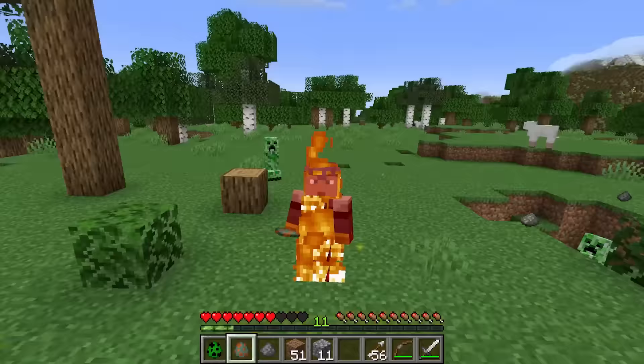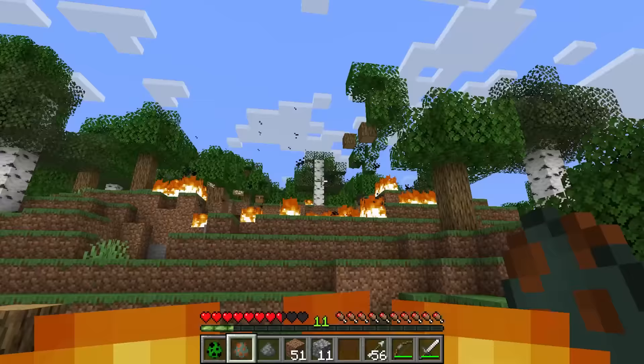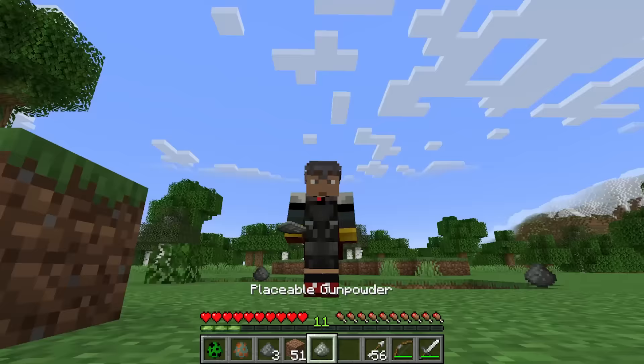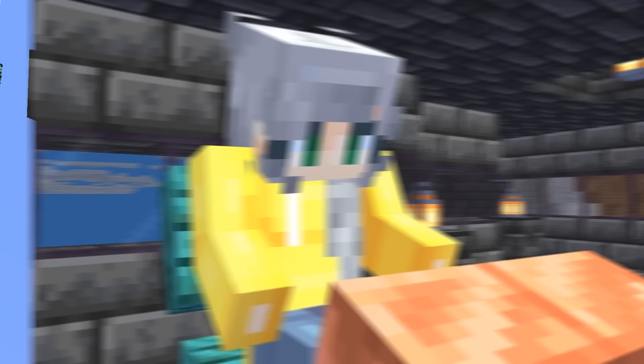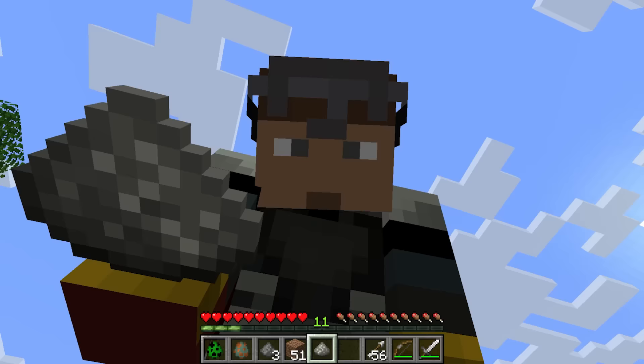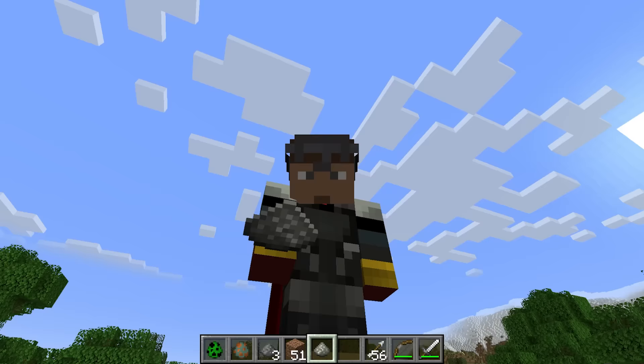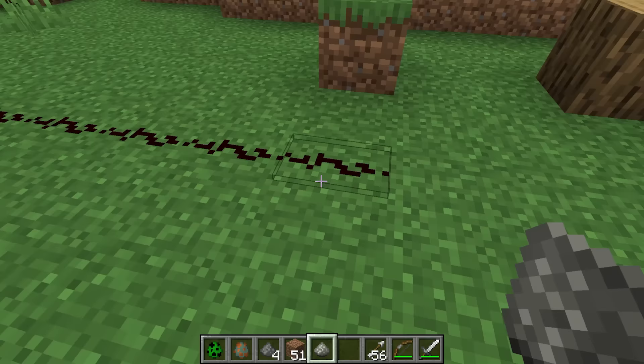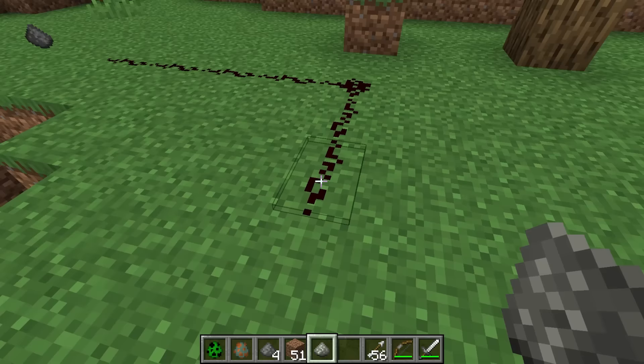I'm pretty sure the gunpowder we got from that creepier earlier is safe and sound somewhere nearby. There it is - placeable gunpowder! The developer took the gunpowder we know and love as the main way to make explosions and decided to make it even more explosion. That sounds awesome. Just like redstone dust - incredible. We can make some fuses with this thing.